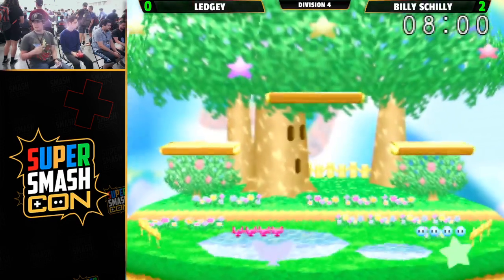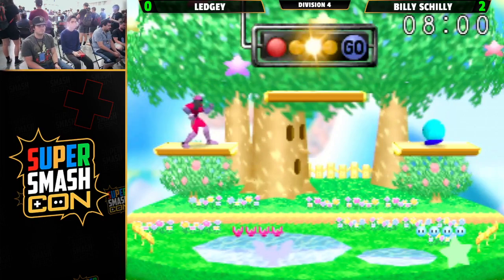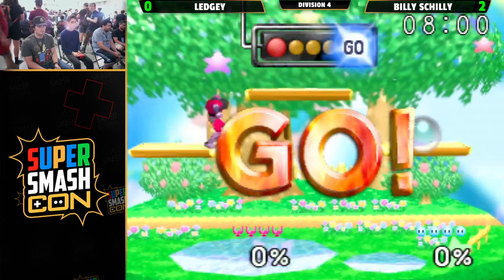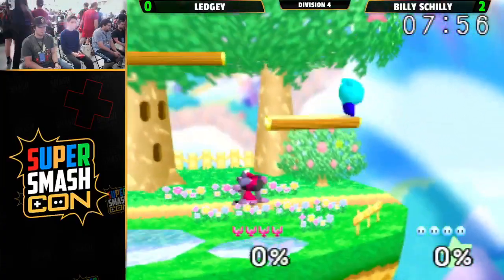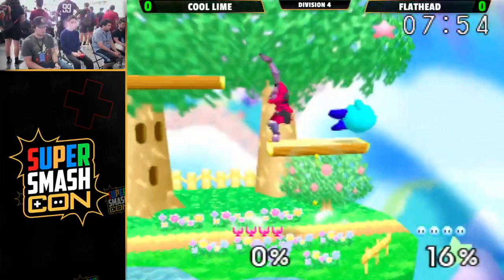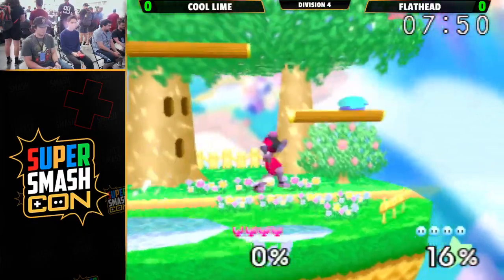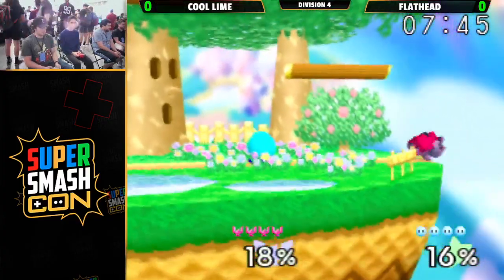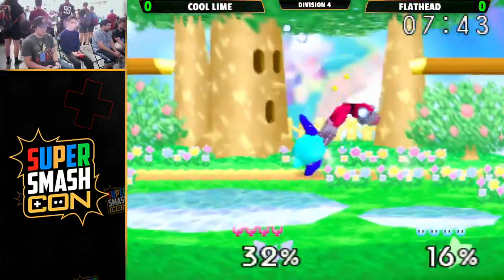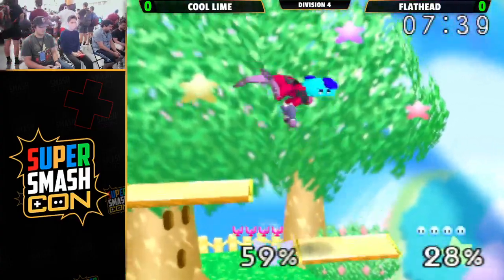Like Twitch Plays Pokemon, you're just texting in your... So Flathead's the one you were talking about earlier. Flathead was Fox earlier, now using the Kirby. Oh, he's counterpicking. Looks that way. And we remember Cool Lime from earlier as well, playing with the Falcon. I was very impressed with Flathead's Fox play against Billy earlier — it was a double four-stock. But we'll see what Flathead's able to do against a more experienced player like Cool Lime.